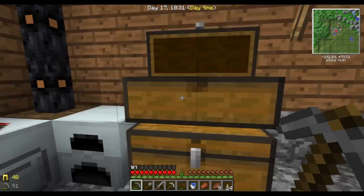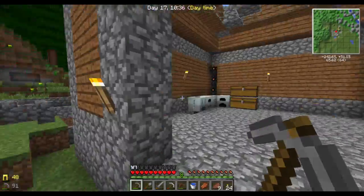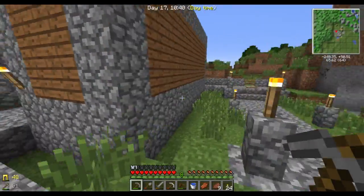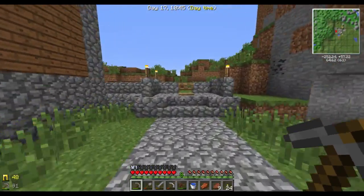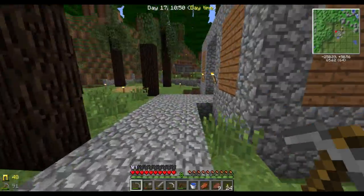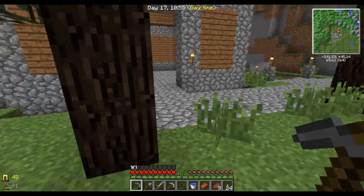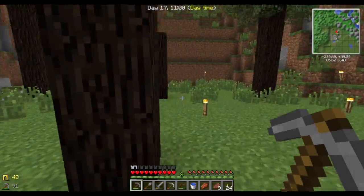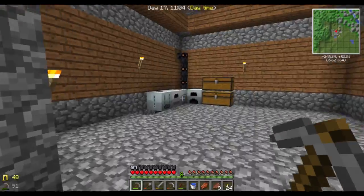I've got plenty of that now. So, what I was thinking — this is gonna be the machine room, so most of my machines will be in there. And I will expand to this side here with another building for sorting and stuff. And I might actually just take down these trees and expand out this way with another building. That might actually be a good plan, but we'll see.